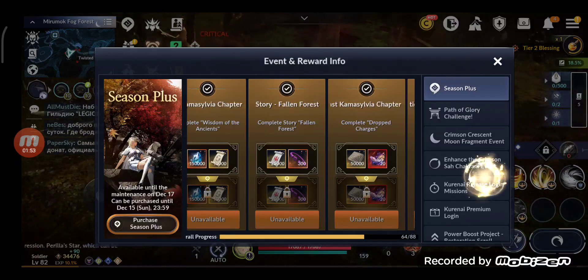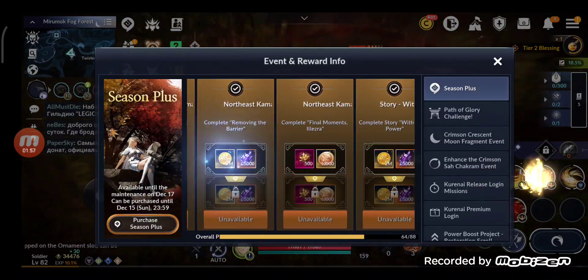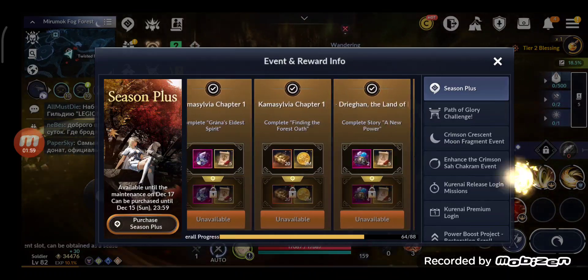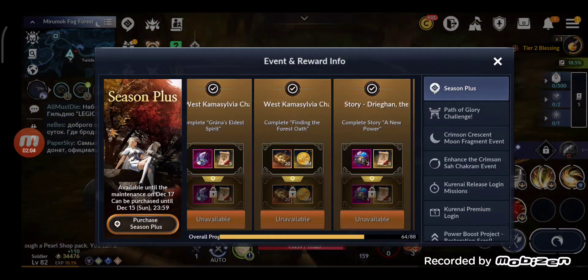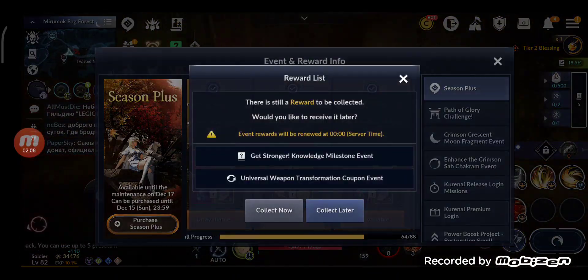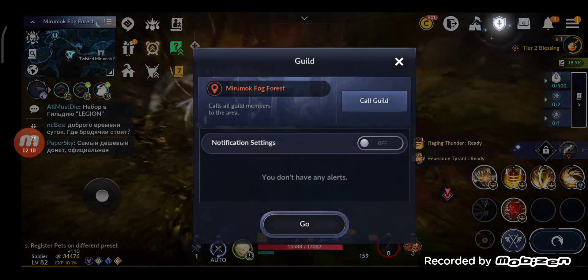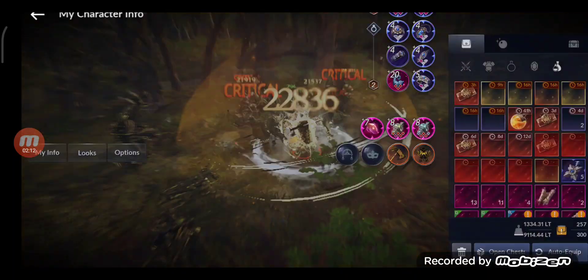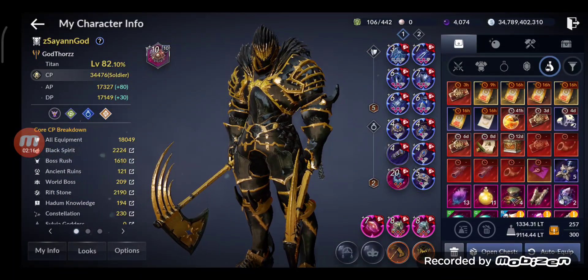I'm on Season Plus 1. After finishing the main Season I still have 88 missions, I've finished 64 so far. When you unlock Season Plus 2, you get another 88 rewards. Let's see what I'll do next to further increase my CP.